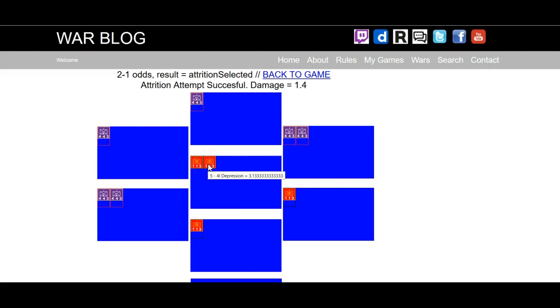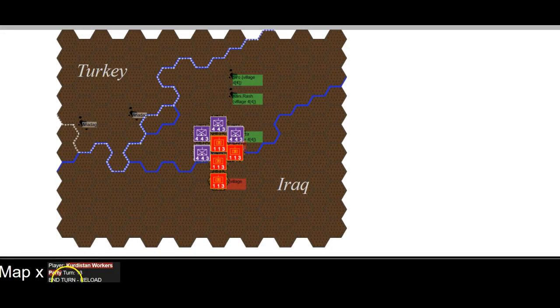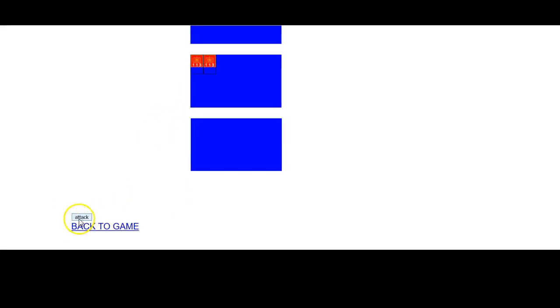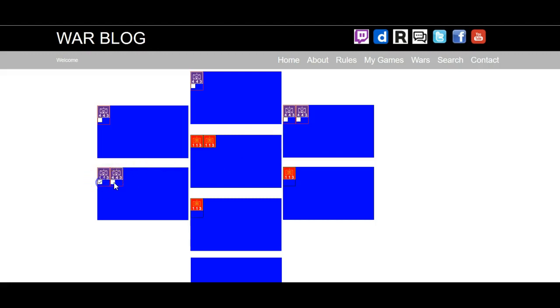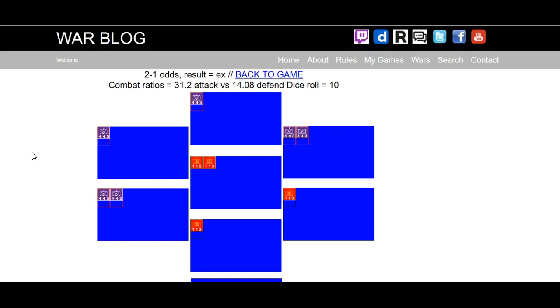I'm going to do another attrition to show my patience. Another big one — 1.4, not bad. 3.1, 3.6 — they'll recover one point this turn and they're not going to move. We've got eight more helicopter strikes, so that's going to be a factor — 0.2. Let's go for the ground assault. I think it's a bit too soon but we've only got eight helicopter strikes left. We got an exchange.